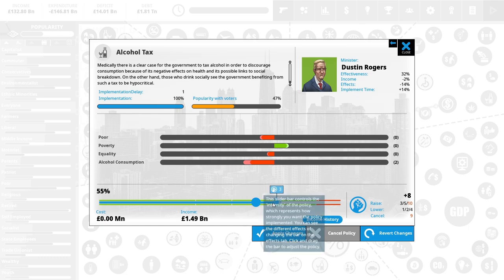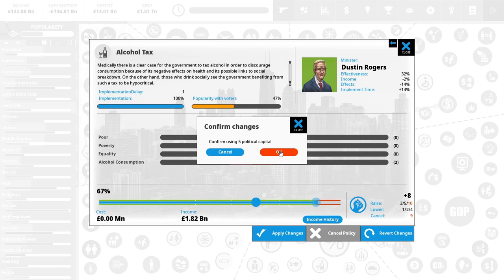The alcohol tax cost is a sliding scale — three, then five, then eight — so we can actually raise it quite a bit with the small political capital we have now. This is going to make poor people unhappy, however we're doing this to fix the street gangs issue, which might make them happier in the long run. It might also fix our equality because street gangs and ghettos are causing equality issues. So I'm going to raise it as high as I can.